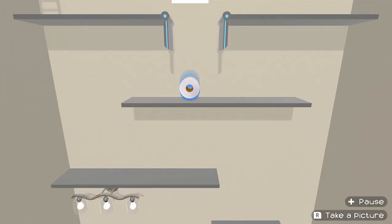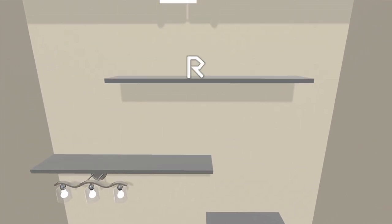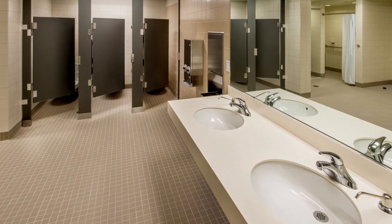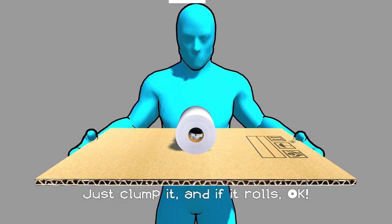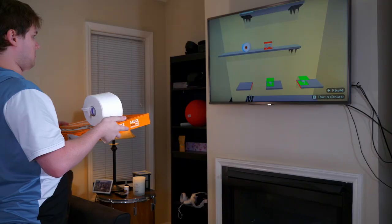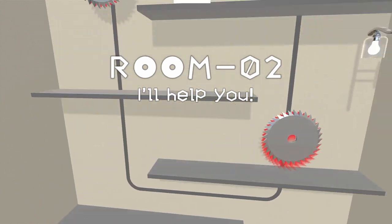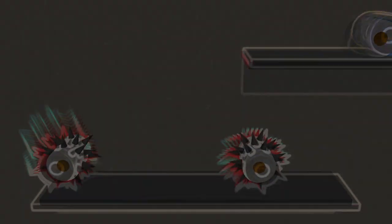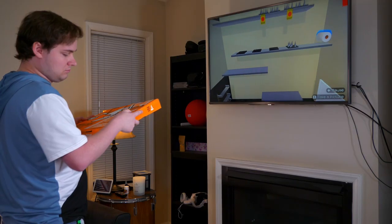And now you're plunged into the game! The goal here in the world's tallest bathroom is to get past the obstacles and get to the man, because women's bathrooms don't have this problem. To move the toilet paper, the Joy-Cons use gyro controls, allowing you to move left and right. The further you get into the game, the more obstacles appear to block your path — like saws, lasers, evil toilet paper, and of course the ground.